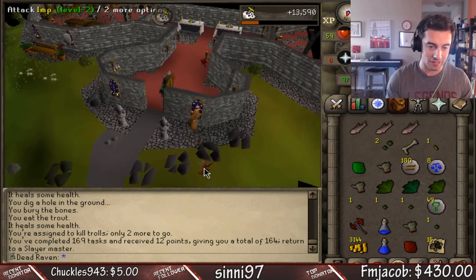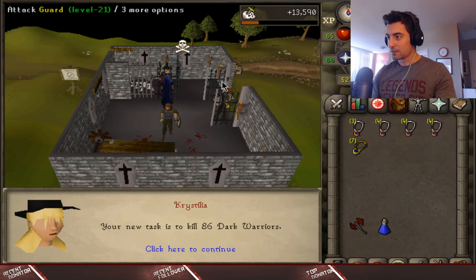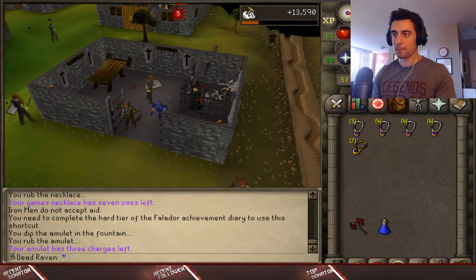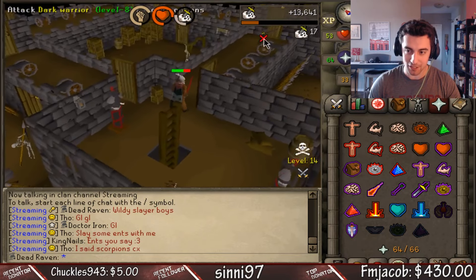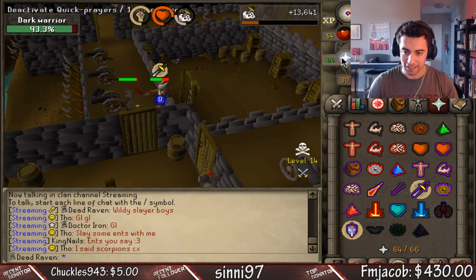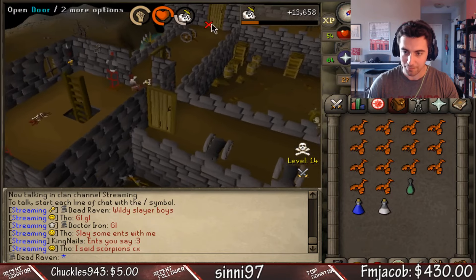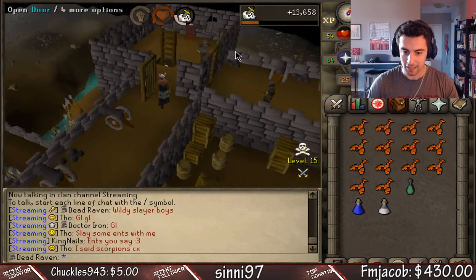Wilderness task — 86 dark warriors. I'll look up where they are. For a slayer task in the wilderness, make sure you go upstairs on the second floor of the Dark Warriors' Fortress, because the ones up there are level 8 — not the high level 145s. These dudes are level 8 so they're very easy to kill.